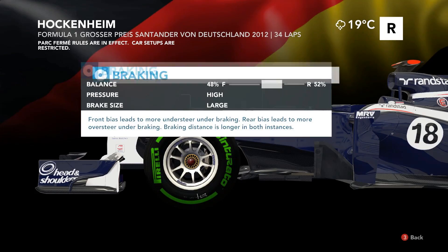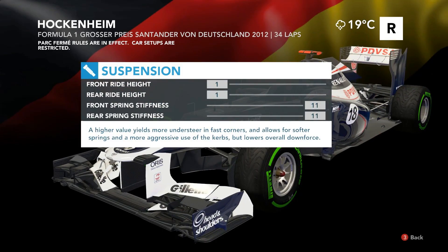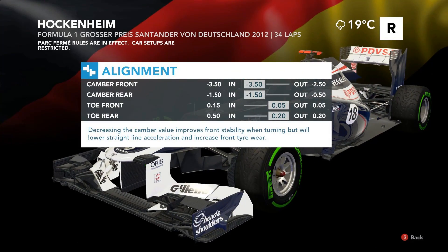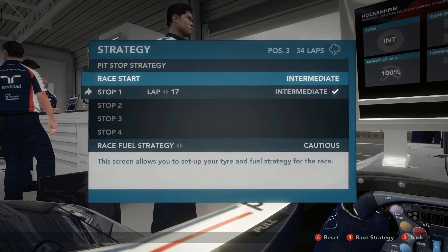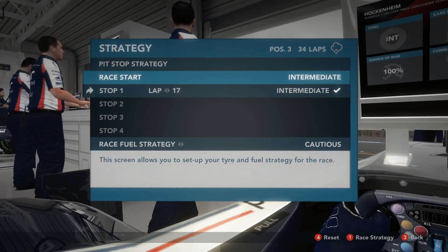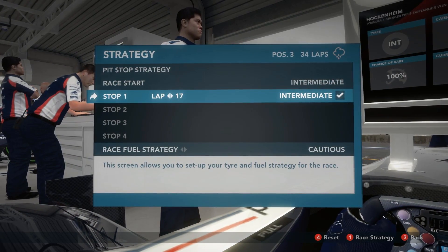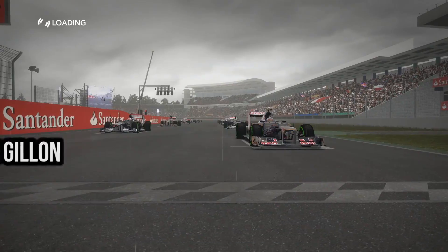Here's my setup - high large discs interestingly there, quite often go for that now though, 11-11 balance. The usual suspension, full gearbox, full left alignment, full left camber, full right toe. Strategy then - lap 17 is where the game reckons I should pit. I'm going to test how long I can go - the game reckons I can go to lap 22 or so on the tyres. So we shouldn't be too worried about tyres, and I'm going for normal fuel.